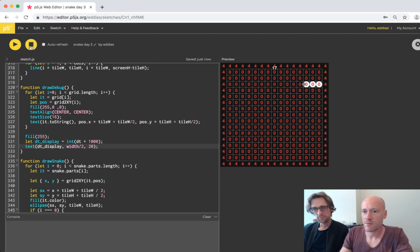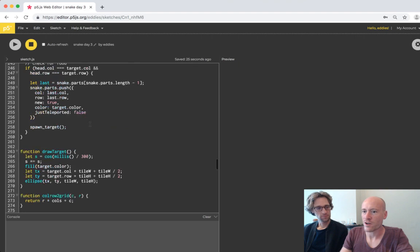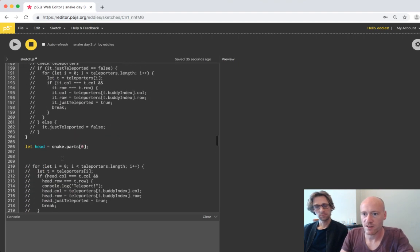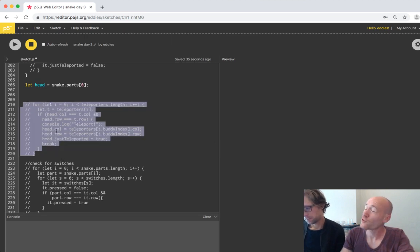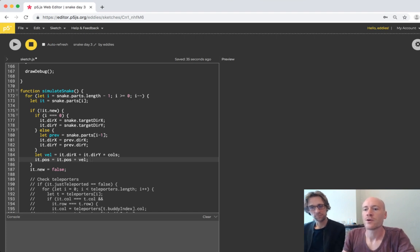Our grid looks to be working. We want to know: if it's on four the snake should pac-man to the other side, and where the snake is it should be one. We could update the grid every time we move. Let's just get the snake working because it's not finished.